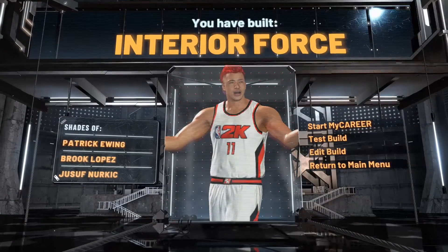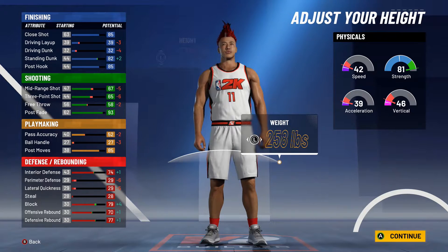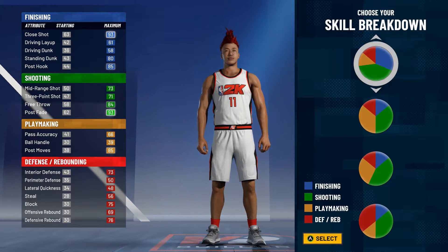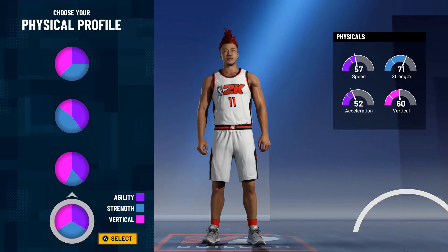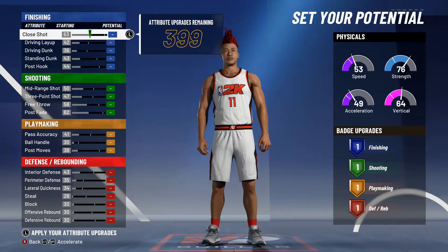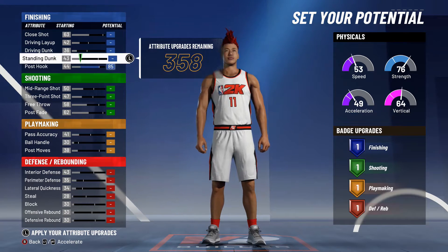I'm just gonna show my progress so far. My thoughts on 2K21 right now — I just hope they make it more balanced. Why are they nerfing shooting so bad for all the builds that aren't shooting builds? Everyone's just gonna make the same characters — everyone's gonna make a play shot or all-shooting build, which are the OP builds right now. The paint defender is probably the best center build, and the glass cleaner finisher is probably the best forward build right now.